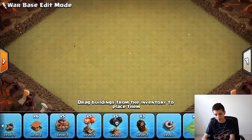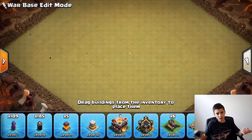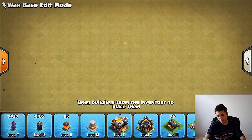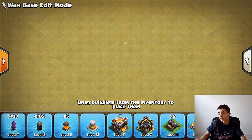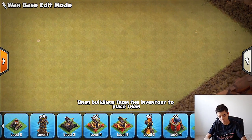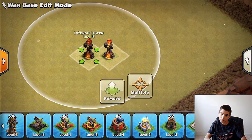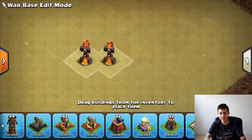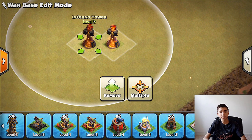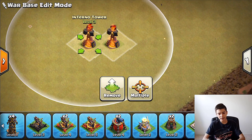Position Inferno Towers together so they protect each other — one in single mode kills Pekkas and Queen Walk, while the multi mode wrecks hogs, Valkyries, and Miners. On my own base I run both as single Inferno, because attacks are mostly Pekkas, Golems, and Miners. Against Miners specifically, single Inferno kills them one at a time, and even with heal spells the single Inferno chips them down. My skeleton traps spawn 4 skeletons that further distract Pekkas heading for the Infernos.